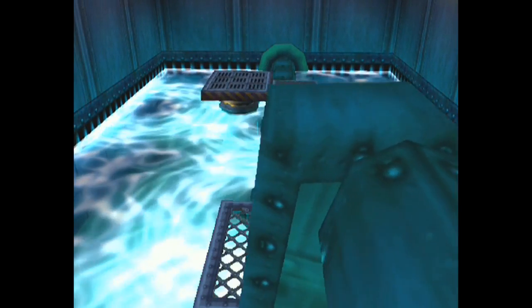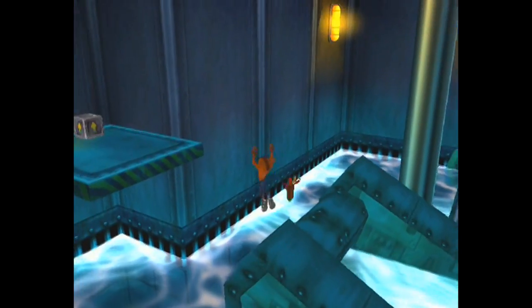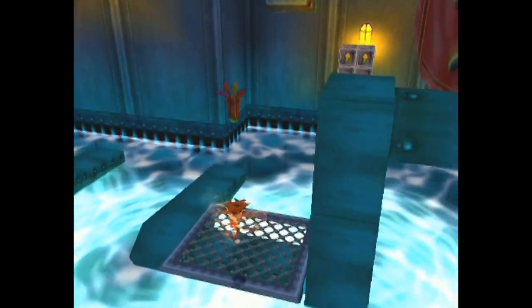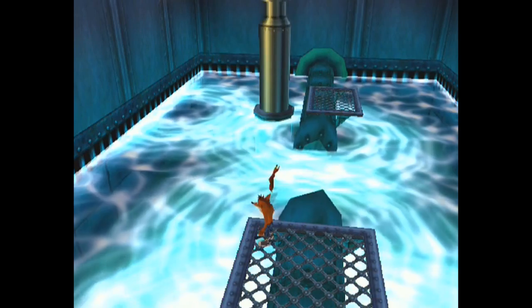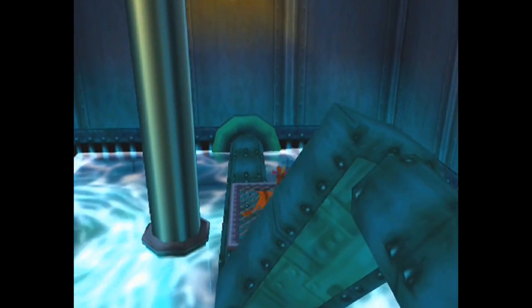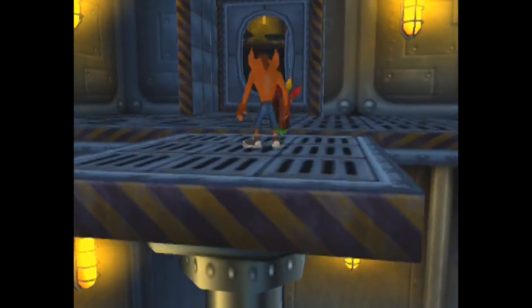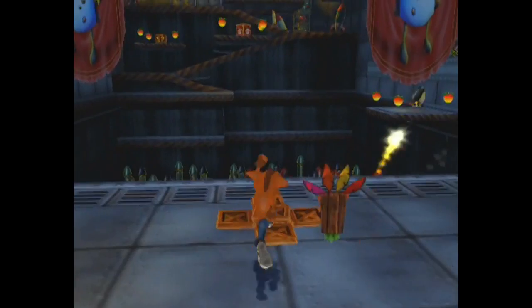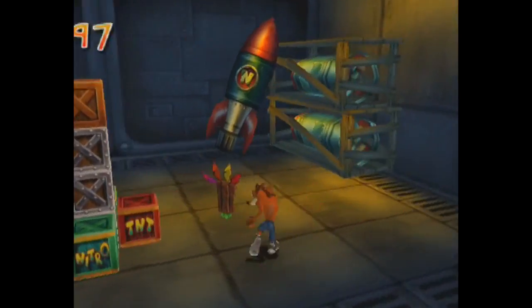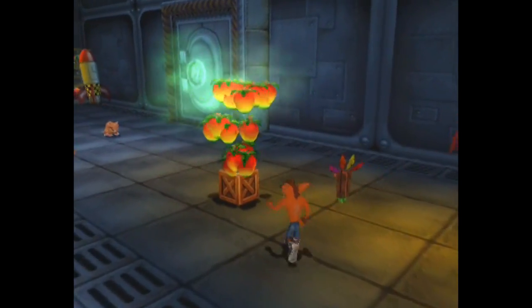In the first game, he had an assistant named N-Brio — kind of like 'embryo,' ha ha. The N for N-Brio actually stands for something: it stands for Nitrous. His full name is Nitrous Brio. And then in Crash Bandicoot 3, they introduced a character known as N-Tropy — N, period, Tropy, like 'entropy.' That N also stands for something — his full name is Nefarious Tropy. So you've got Neo Cortex, Nitrous Brio, Nefarious Tropy.